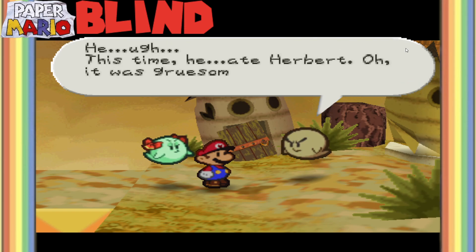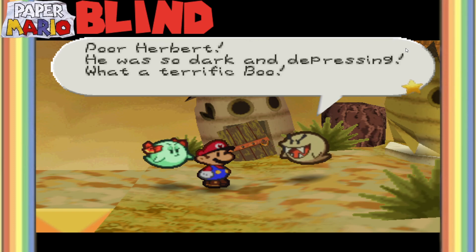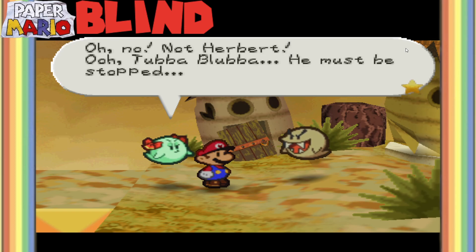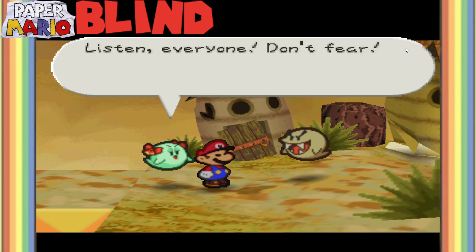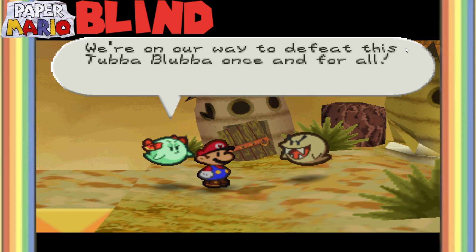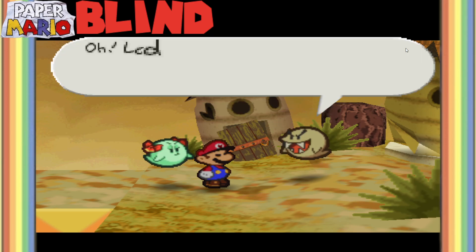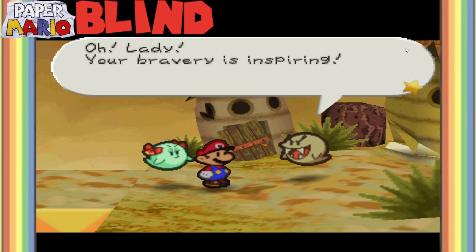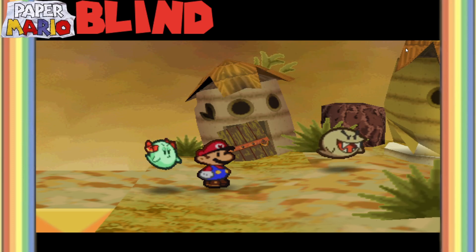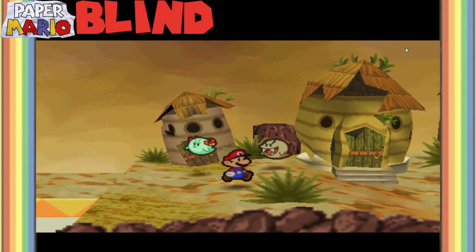This time he ate Herbert. It was gruesome. Poor Herbert. He was so dark and depressing - what a terrific boo. Not Herbert! Double Blubba - he must be stopped. Listen everyone, don't fear. We're on our way to defeat this Tubba Blubba once and for all. That monster has eaten his last boo meal. Your bravery is inspiring, but you know he's called the invincible Blubba. Please be careful, okay? Tiny houses, huh?